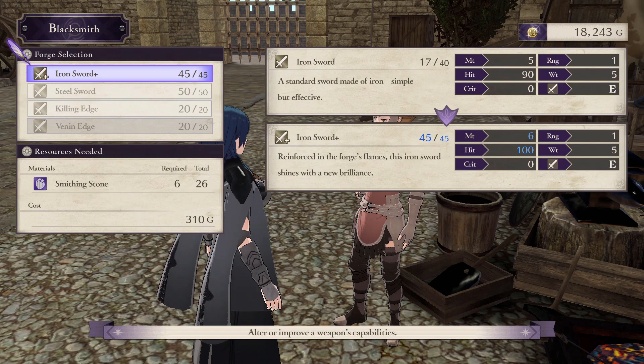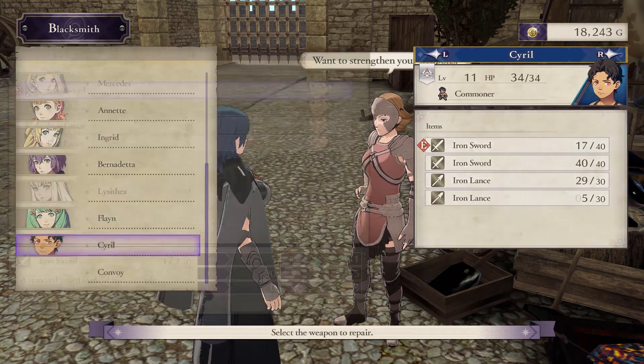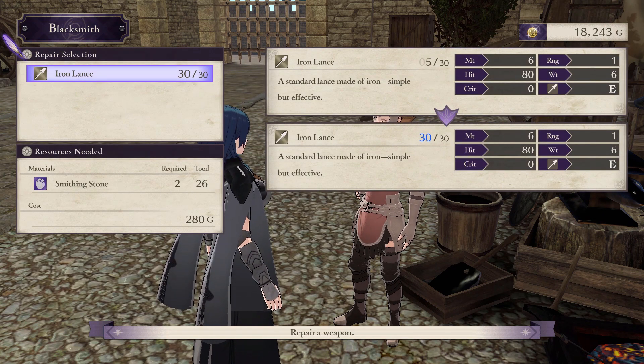One tip I have is that forging a weapon brings its durability back to full, so an iron sword with only 2 durability left will get its full 45 durability when you upgrade it to iron plus. This actually leads into repairing weapons — repairing simply restores full durability back to the weapon. Both forging and repairing do not seem to cost more if your weapon is more used. For example, if you use an iron sword plus only one time it will cost the same to repair it as if you used it 40 times.